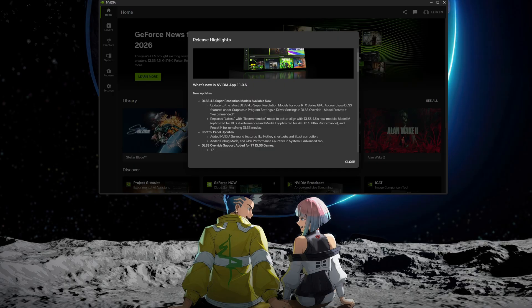Welcome back to the channel. Today I'm going to be checking out NVIDIA's new update to the NVIDIA app, which is now at version 11.0.6. This brings some DLSS 4.5 updates. When you use this updated version of the NVIDIA app, it will allow you to set DLSS 4.5 in the DLSS override setting to 'Recommended' — previously it was called 'Latest,' and that has now been changed.